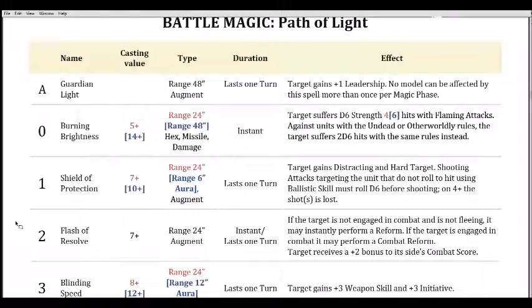Distracting and Hard Target are nice boosts — one's a minus one to hit in shooting, the other's minus one to hit in melee. There's a lot packed into this spell; it helps you in both the shooting phase and the close combat phase, and the anti-war machine element could be helpful against a dwarf gun line. This was the old Phos Protection except they toned down the bubble version to six inches. It's a nice spell, and at a seven it's very helpful.